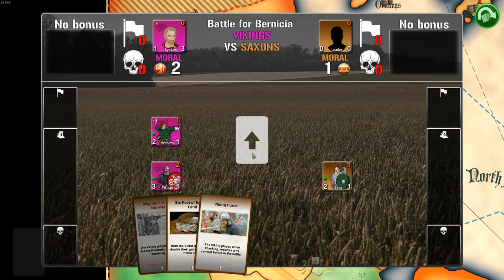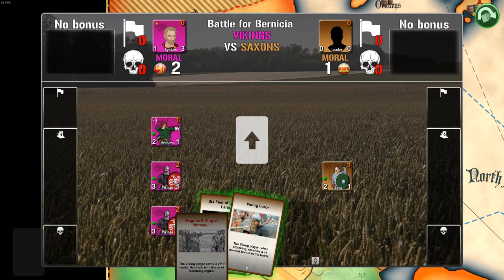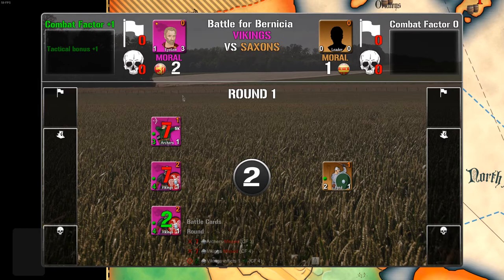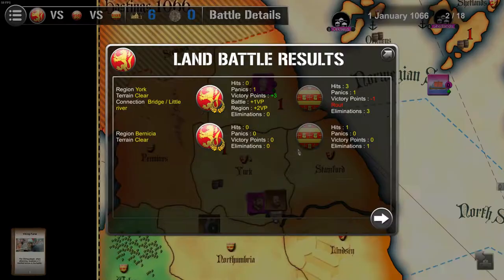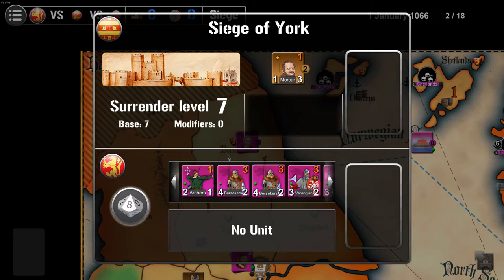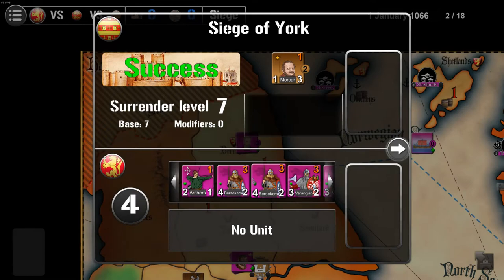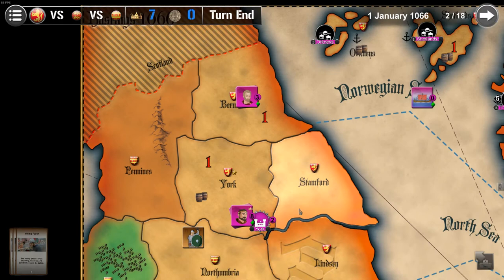This is the battle in the very north — I think it's the most northern province. We won't get a morale bonus here. I think I'll just win this by numbers; I don't want to waste the Furor card for just one unit. We do get a tactical bonus because we have a leader and they don't. Now we're trying to siege York — we need to get something under a 7. That should be doable — yeah, we won. We got York.